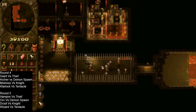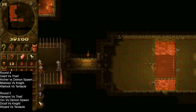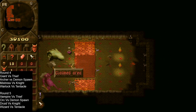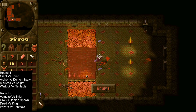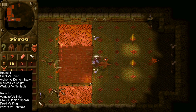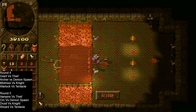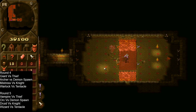Next we have the orc versus demon spawn. Quite interested in seeing how this one goes — the orc is a higher tier unit but doesn't have the heal. The orc being a later creature you get in the campaign is a much better combatant, but the demon spawn does have the heal. Wow, that was a hell of a hit there by the orc. Easily done — that's a heavy win there by the orc, and I think that might be a bracket win for him.